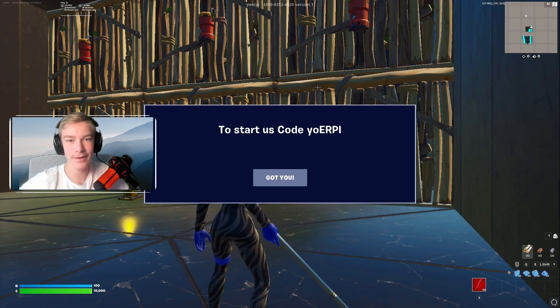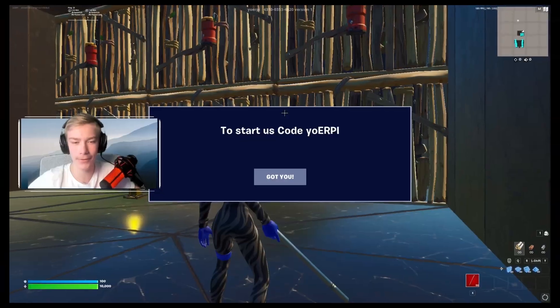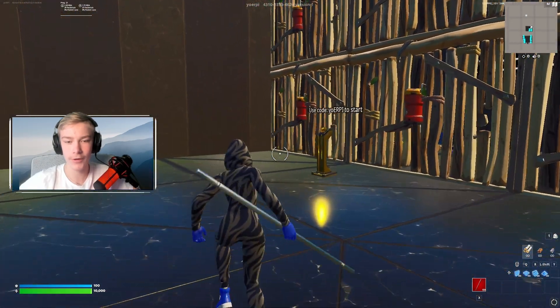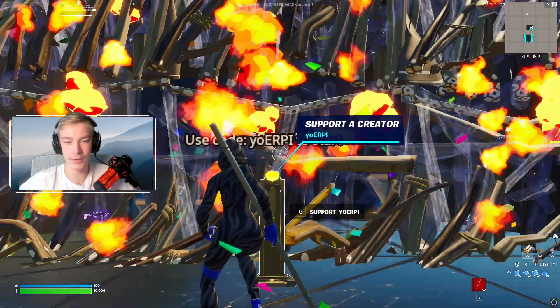I'm in game right now. As soon as you start, a screen will pop up that says to start, use code — I misspelled it but I'll probably fix it by the video itself. Basically just press it, run up here, and press the access button.